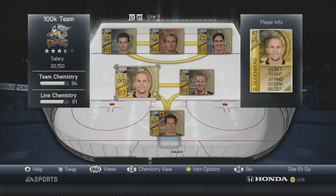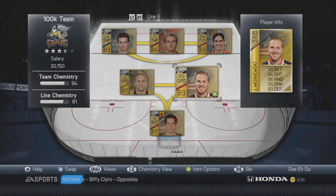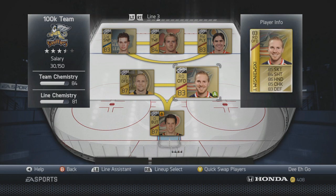Defense line three has Dennis Seidenberg and James Wisniewski. Seidenberg isn't usually my first choice because of the 79 shooting, and his 85 skating is a bit low, but I was on a budget cap. His defensive stats are insane though. For Wisniewski, I went with the regular version instead of team-of-the-week. The regular one goes for about 800 coins — under a thousand — and his stats are really good: 85, 84, 86 offensively for a defenseman. They complement each other nicely — one offensive, one defensive.